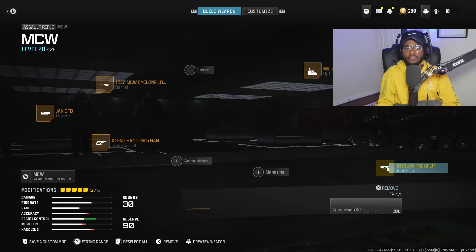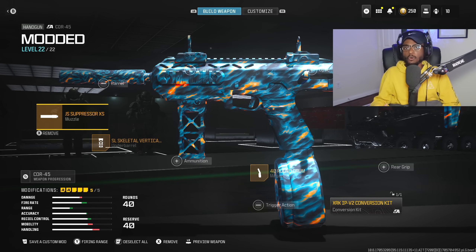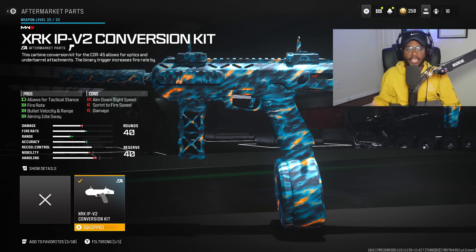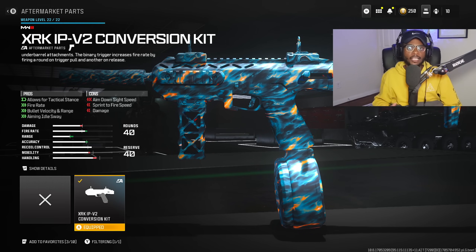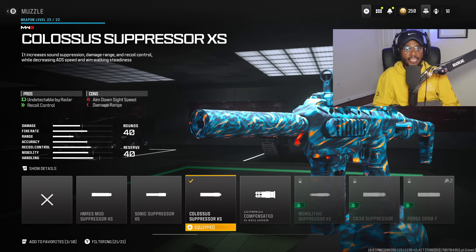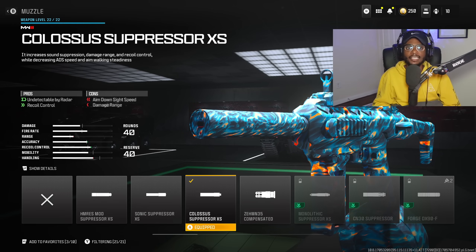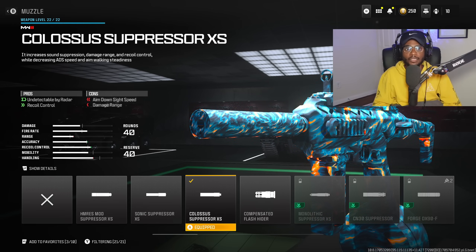The secondary is going to be very important — we are going to be rocking the Core 45. I do recommend putting on the conversion kit, which is going to transform this into pretty much a submachine gun, super important at closer ranges. This gun is going to be suppressed, so you're going to be off the radar, allowing you to get more kills, because with the MCW we're going to be on the ping a little bit longer.